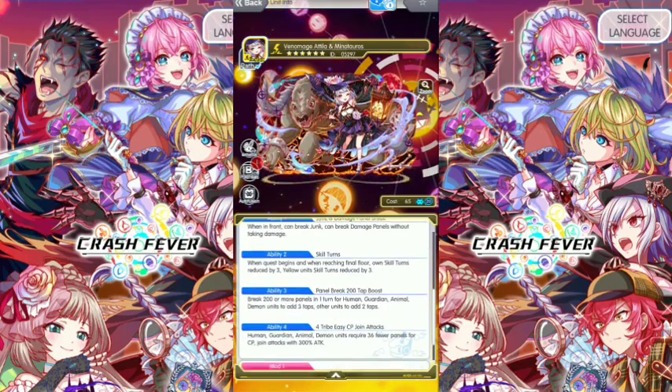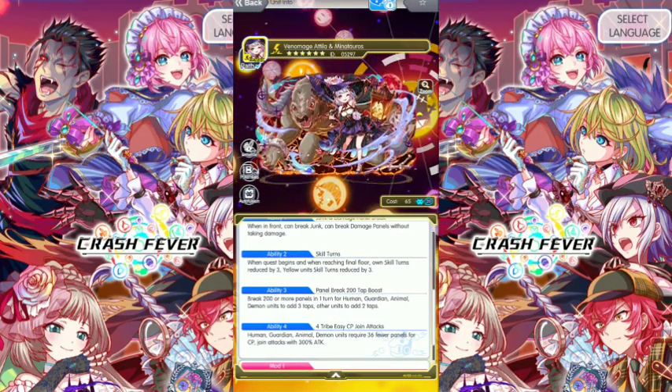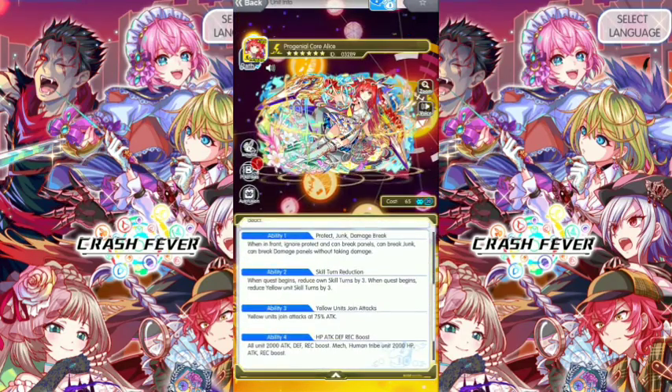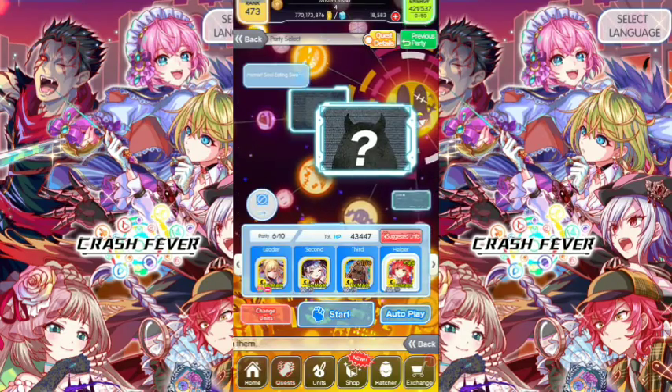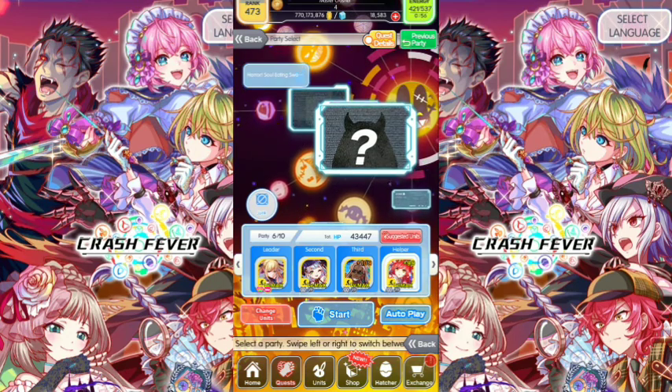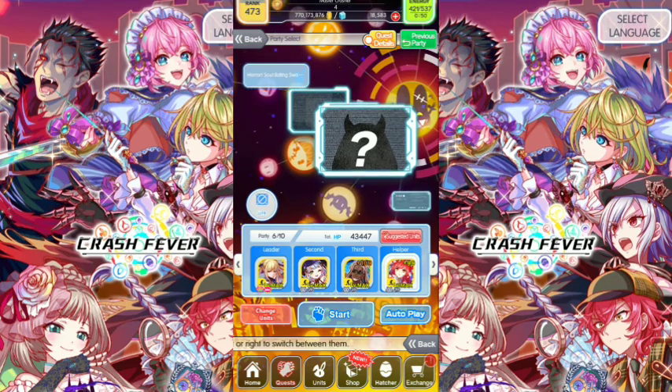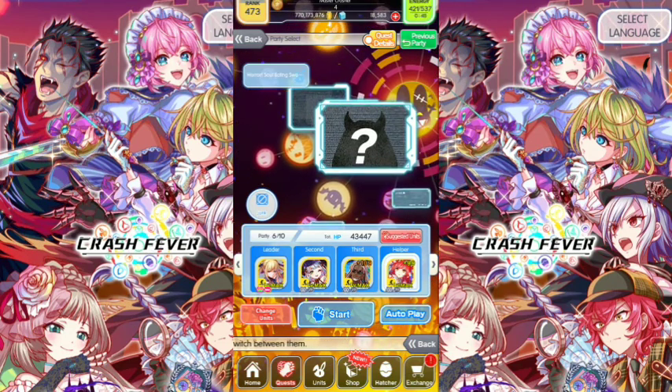Joint attack is very important, and boost up attack is also very important. All the enemies have the defend boost. Alice as a helper also has joint attack. If you have Olysis, use Olysis in the helper slot — she will counter and deal a lot of damage on the quest. Here's our team, let's go.